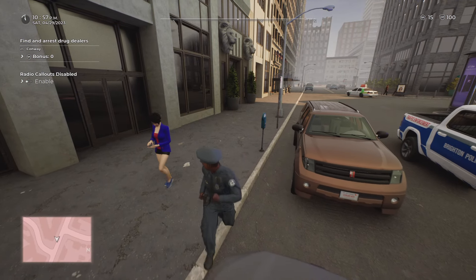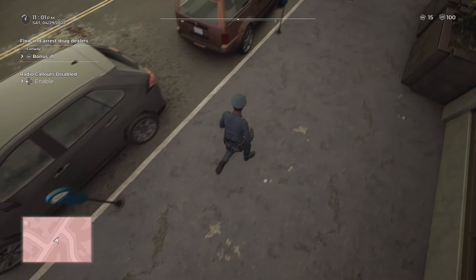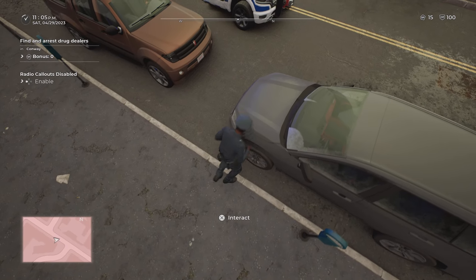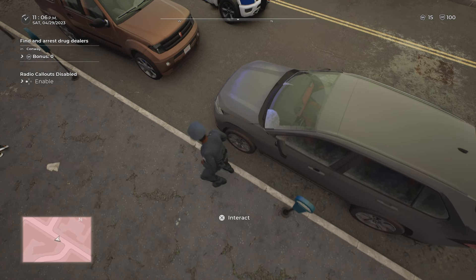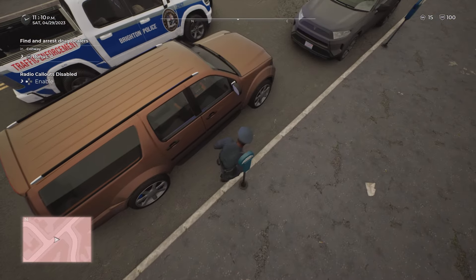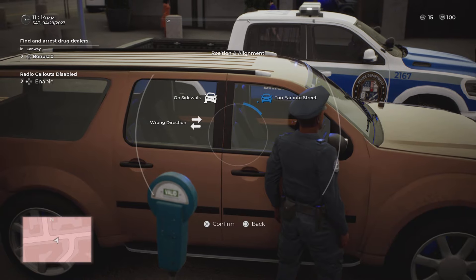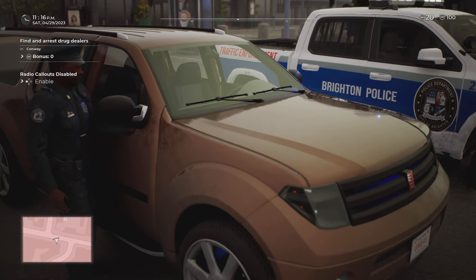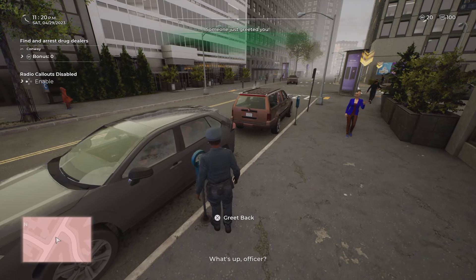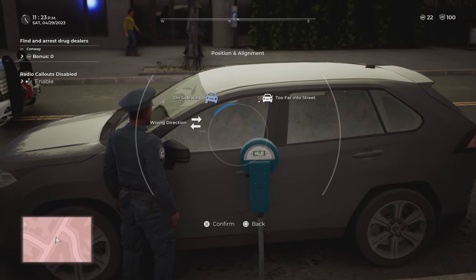This car is okay. If you notice there's a big gap — the car should be parked closer to the curb; there should be a small gap between where the vehicle is parked and the sidewalk, but this is a big gap. For cars like this we're going to issue a parking ticket for position — being too far into the street. And this car here is parked in the opposite direction, it should be facing the other way like these other cars. We're going to issue a parking ticket: position and alignment, wrong direction.